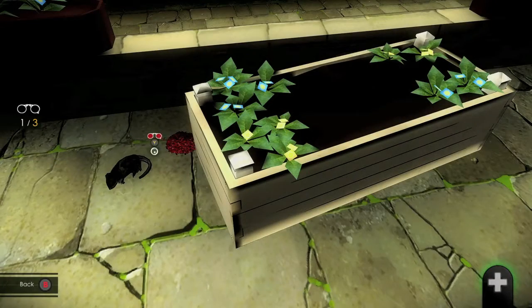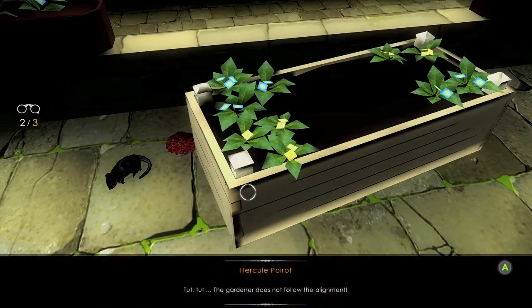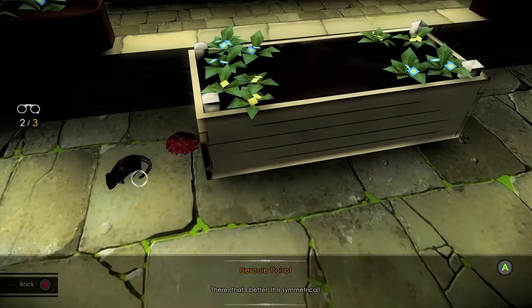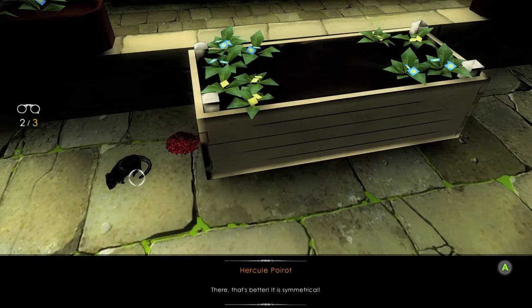Then you want to interact with it to start an observation, and you want to interact with the flower bed once to straighten it and you will get your achievement. Super duper easy but super missable because you are going to probably walk past this in order to get the next clue.